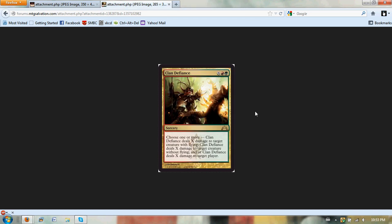Clan Defiance — I think it's sick, it's great. Especially in limited. I'm not sure about standard playability, but in limited this is just such a beating. It's X, red, green. I misread it the first time — I read it as 'choose one,' but it says 'choose one or more.' It deals X damage to target creature with flying, X damage to target creature without flying, and/or X damage to target player. So it's at least a one-mana-more-expensive blaze to the face, and probably a removal spell as well. This seems like a really bomby rare in limited. Naya really likes this — just a big fireball effect.